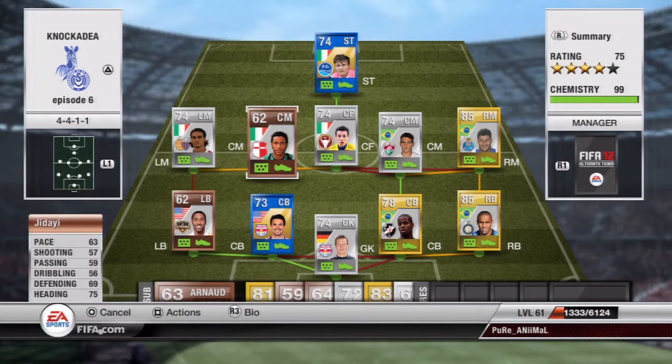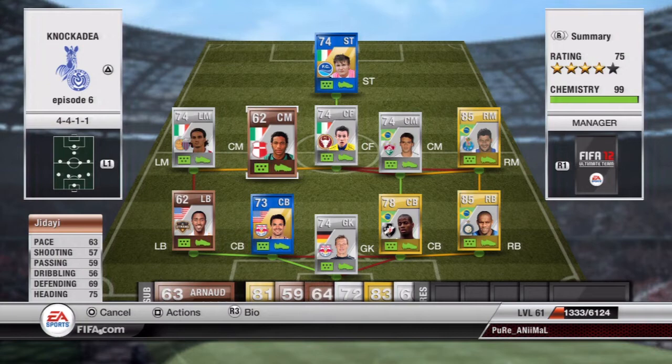First in midfield is Gidai. He's 6'2" with 90 strength, 69 defending and 75 heading, which really does make him a good defensive midfielder. He did sit back and do a good job for me. His pace may be a letdown — he doesn't get around the field very well — but for a big strong bronze player, he does quite well.